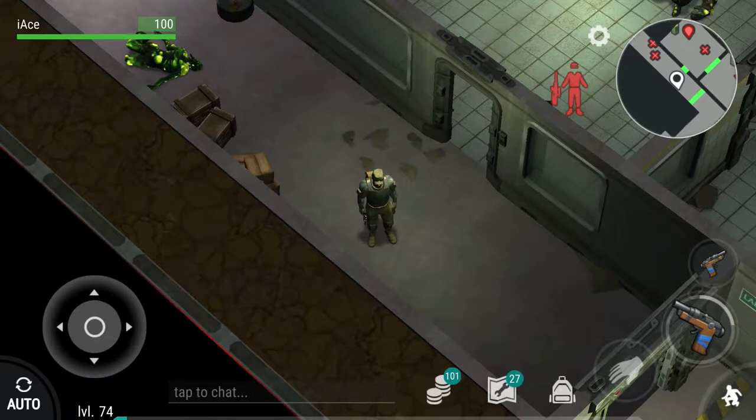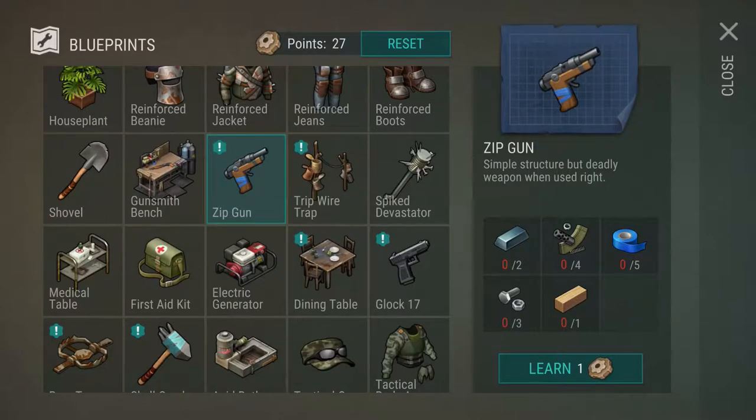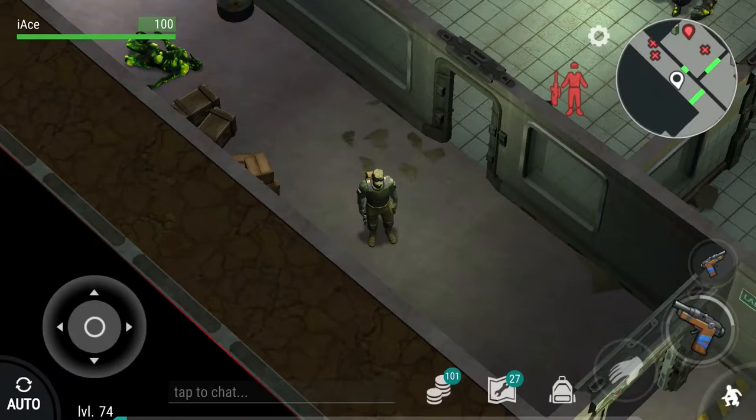Just to start off, we'll show you how to craft the zip gun. I've not crafted one myself just due to the fact that it's expensive, but here's the recipe: it takes two steel bars, four weapon parts, five tape, three bolts, and one oak plank. It's pretty hefty when it comes to resources.